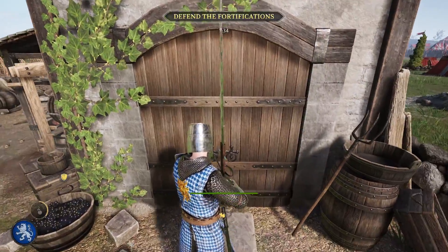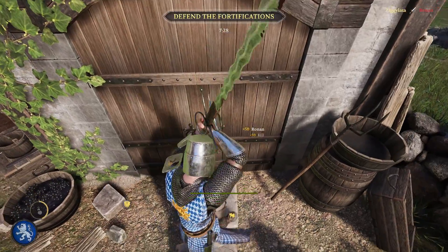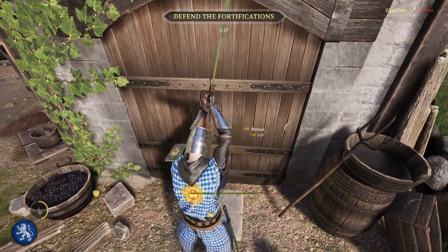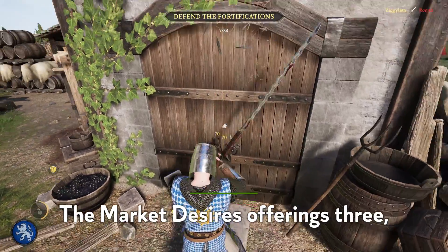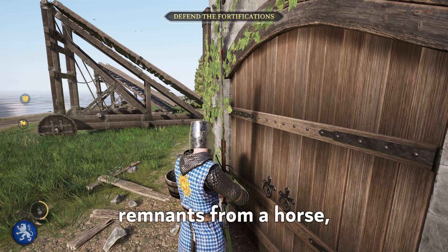First, you want to come up to this door and hit it at least three times, and a voice line will play.